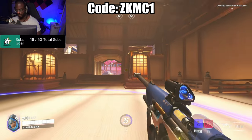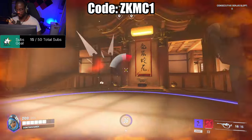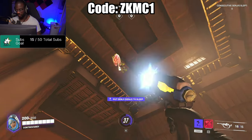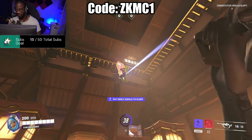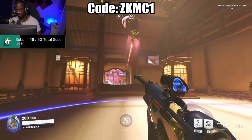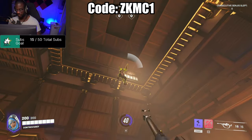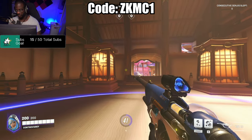Genji is going to pop blade and you're going to try to hit him out of the air. This gets you used to hitting Genji during his blade, and will increase your accuracy and reaction time for landing your sleep dart. The sleep dart is honestly one of the best parts of Ana's kit and can really change the tide of a fight.